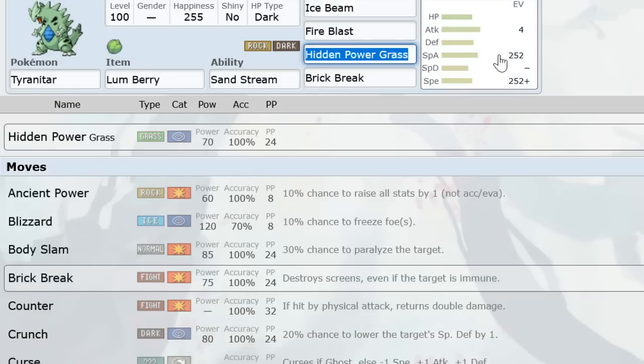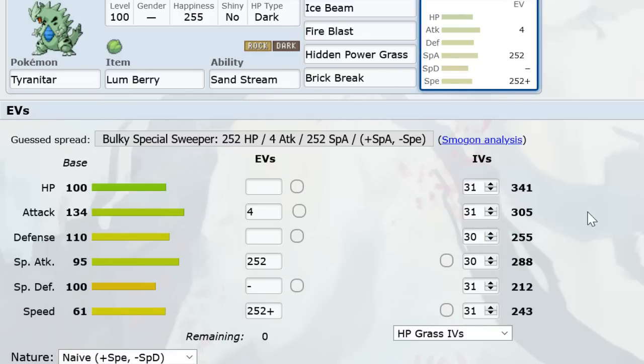Moving on to the Mix Set, the UD Tar. This is pretty much a mixed attacker with max Special Attack — you smack Swampert with HP Grass, roast Skarmory and Metagross with Fire Blast, hit Jirachi really hard, and have great coverage for Celebi as well. It's supposed to break open a lot of teams because it hits everything really hard with its Special Attacks, and for Blissey you have Brick Break, plus Lum so it's not immediately ruined by status.